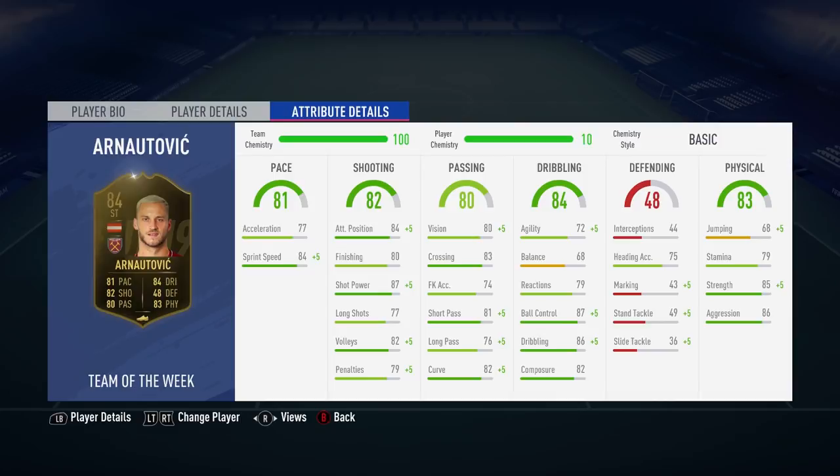Let's start by looking at his in-game attributes. There are a lot of green stats on show and you can clearly see why this guy is a utility attacker. 87 shot power, 84 positioning, 87 ball control, 85 in-game dribbling, and 85 strength are his standout attributes. He's got a decent composure stat of 82 as well. The major negative stat on show is probably his balance of 68.